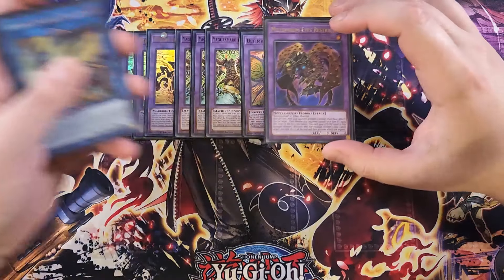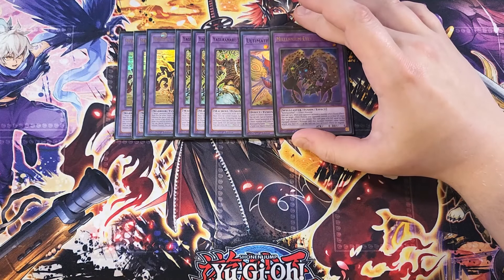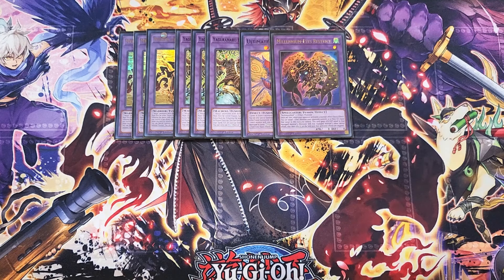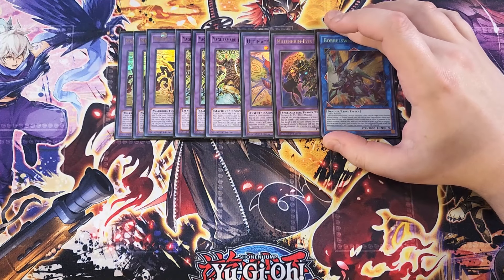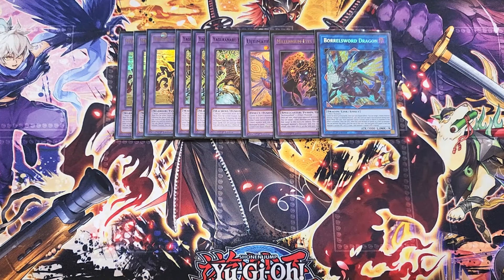We then play a single copy of Millennium Eyes Restrict — really good as a one-of, basically being like a second copy of Called by the Grave that you can put on your side of the field with Instant Fusion. We then play a single copy of Boral Sword, which is basically our OTK piece of the deck — a one-of in the build. I really like this card as a one-of because it helps out a lot to summon it to your side of the field and go in for game, especially when you turn it into a ninja with Iron Tool.